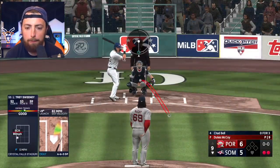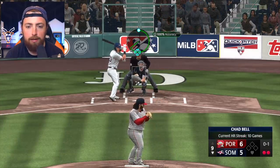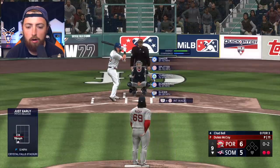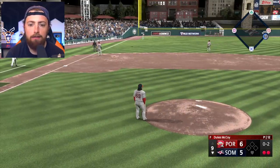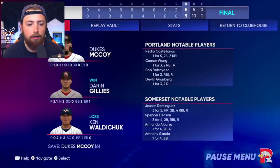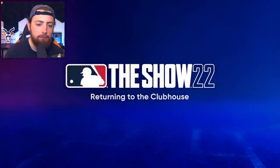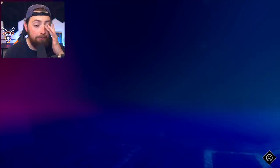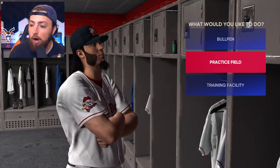Huge. Okay, we need one more out to win this game. Come on, Dukes. Oh my God, threw a sinker right down the middle — that ball definitely should have been hit over the fence, but he did swing, and that's a strike as well. 0-2 count, we're going screwball low and away, and completely missed my spot. Oh my God. But we get the fly ball to left field and that is going to be a save! Let's go! Let's work on splitter break. Let's go.